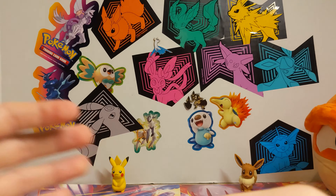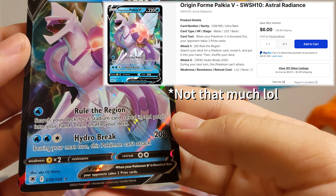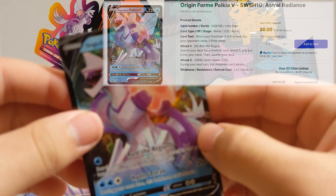Oh nice — Origin Form Palkia! Shouldn't drop that. These are actually worth a good amount of money, so this is a very welcome pull. Nice little card.